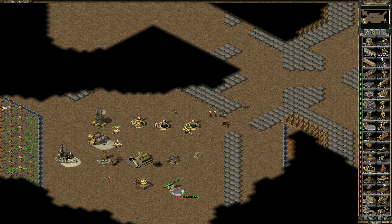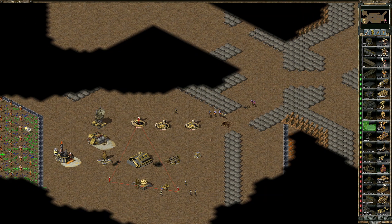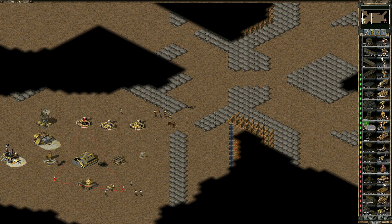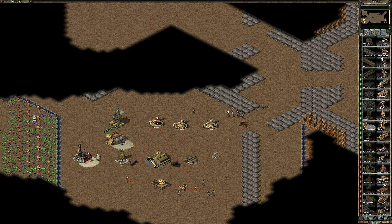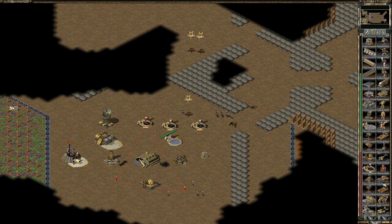Another nice thing about the repair bay is that you can almost sell anything in it — airplanes, titans, harvesters, maybe all sorts of tanks, maybe just not infantry. You can sell all that stuff in the repair bay. It will turn like a little green sign — a little quick green money sign. Maybe we need to damage it first. There, I sold it.